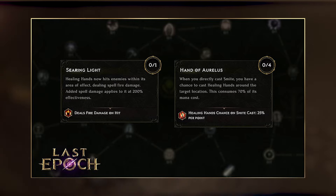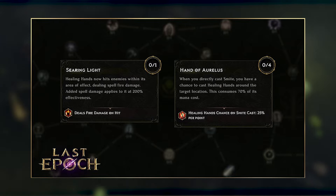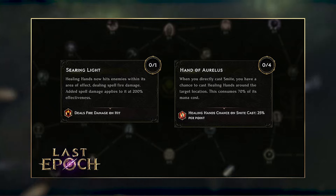The other interesting thing is Searing Light, which makes your Healing Hands deal damage with 200% effectiveness. That is a lot of effectiveness, and it means you could potentially play some sort of hybrid build where you are playing both melee and spell.